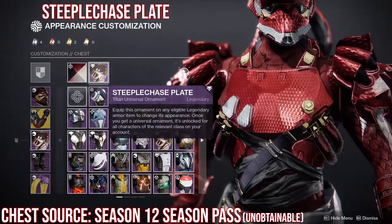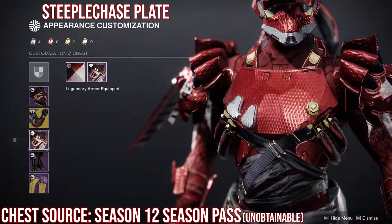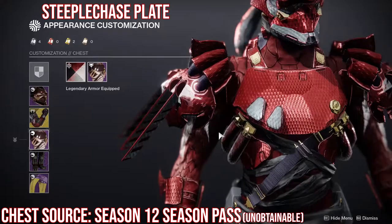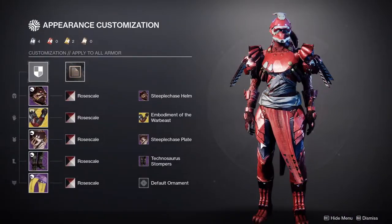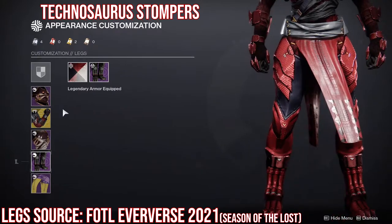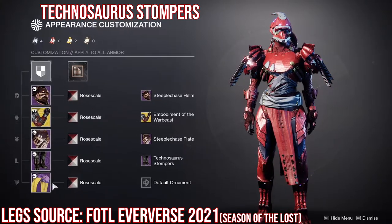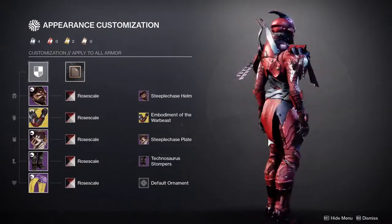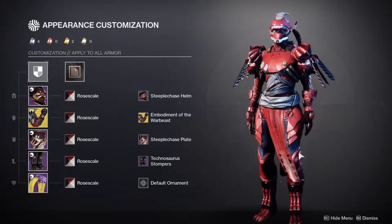The chest piece is the Steeplechase from Season of the Hunt — titans got Cabal-themed armor that season, hunters got Fallen, and warlocks got Hive. I'm glad titans got Cabal because it lets you go all-in on the War Beast look. The leg pieces from the dino set really complete the look for me. The only thing that might make it better is a different helmet, but the legs fit perfectly.